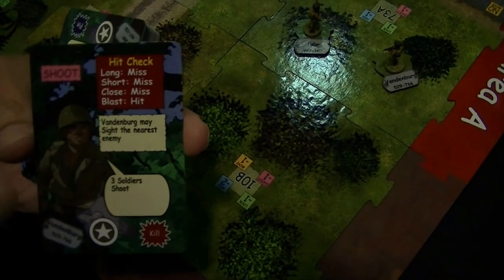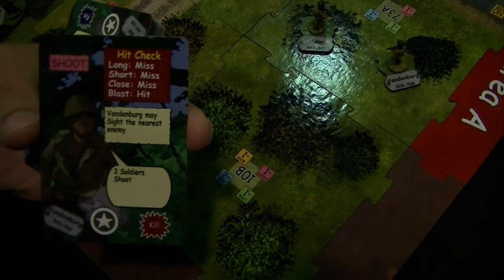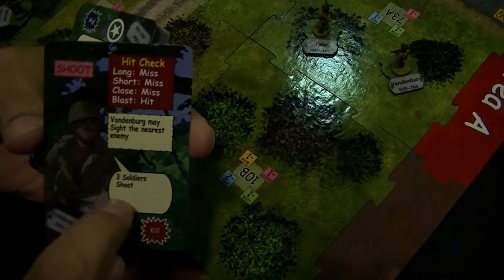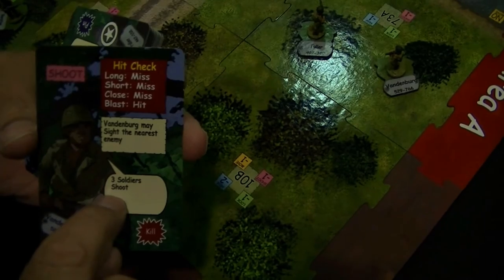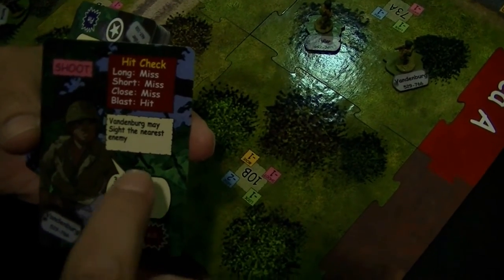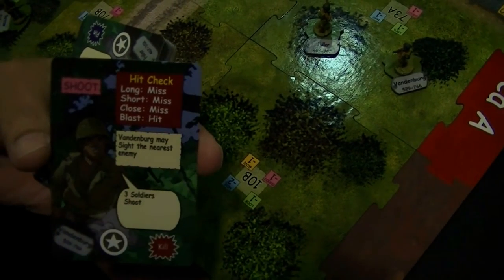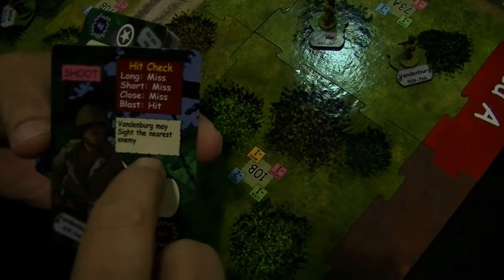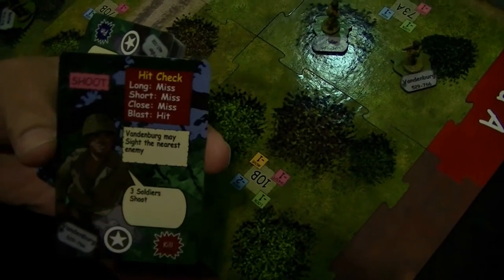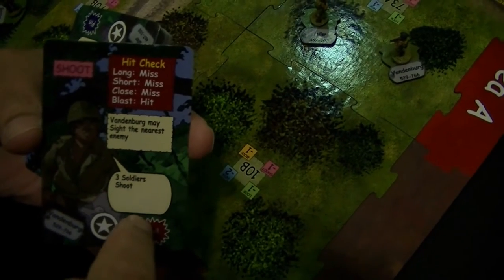This card allows Vandenberg to take actions, plus it allows three other soldiers to also shoot. So Vandenberg could shoot once, and three different soldiers could shoot. Or Vandenberg could shoot once here and again here because he's one of the soldiers, and then two other soldiers could shoot. In addition, Vandenberg may sight the nearest enemy — so I would sight an enemy soldier, shoot him, and then have all my buddies shoot him too.